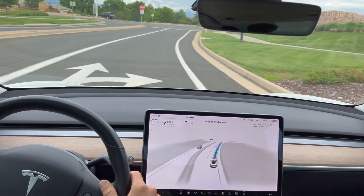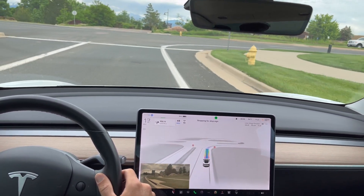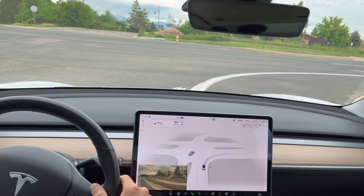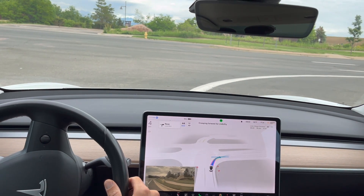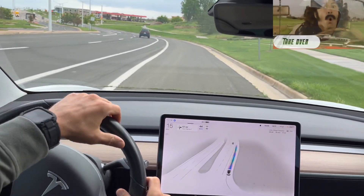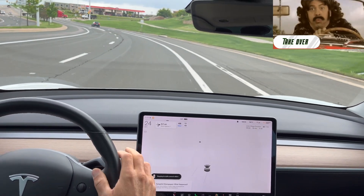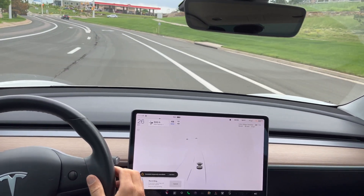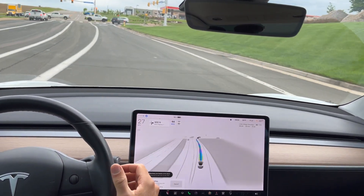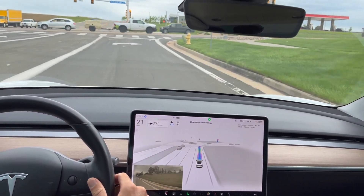Making a right turn here at this stop sign. Again, coming to a full stop. There is a car coming, it is creeping, and now it is clear. And it does turn into the incorrect lane. FSD beta turned right into the wrong lane — that was kind of like a shoulder instead of the right turn lane. A little bit confusing there, and the FSD beta definitely got confused.